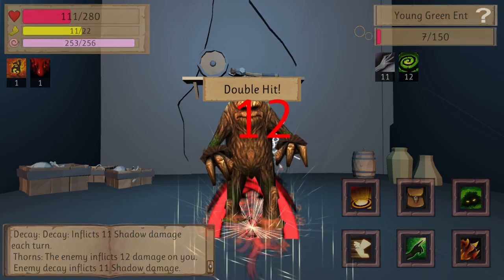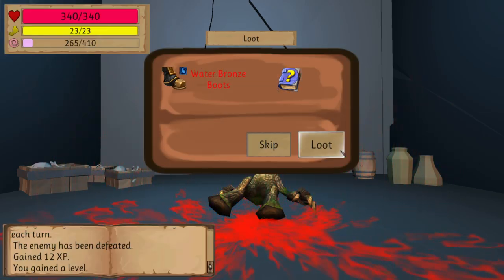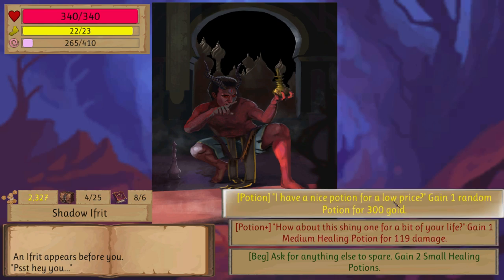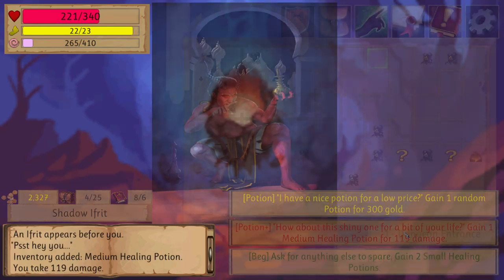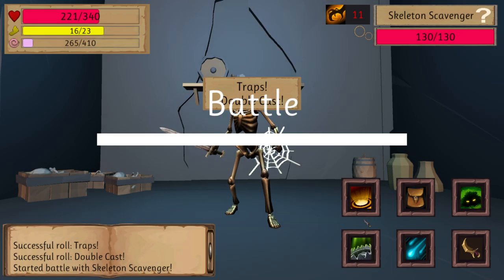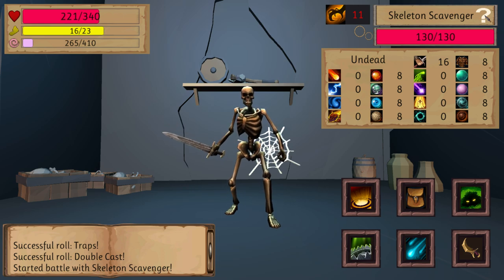Potion, potion. By the way, if you have maximum health potions, that won't work. Let's take that one, even though it cost us a lot of gold. Perfect — this is exactly what I wanted. The skeleton! As you can see he has good physical protection and good physical damage. Come with me if you want to live.